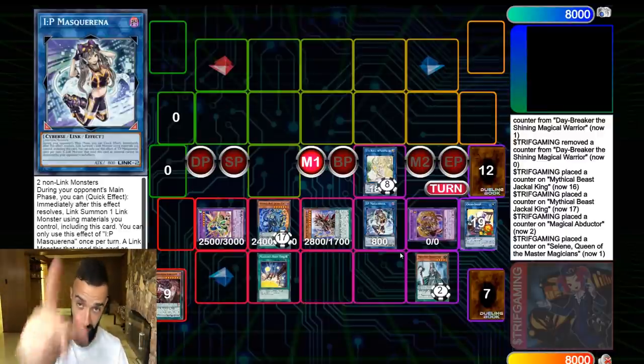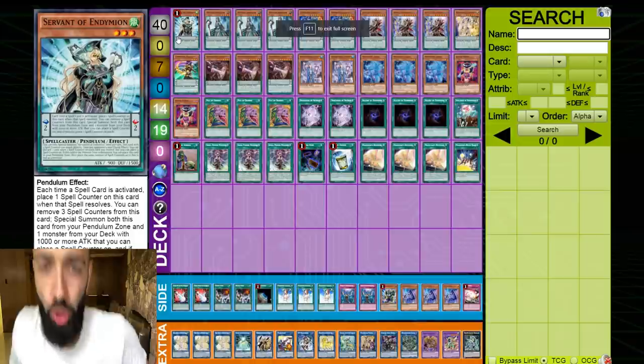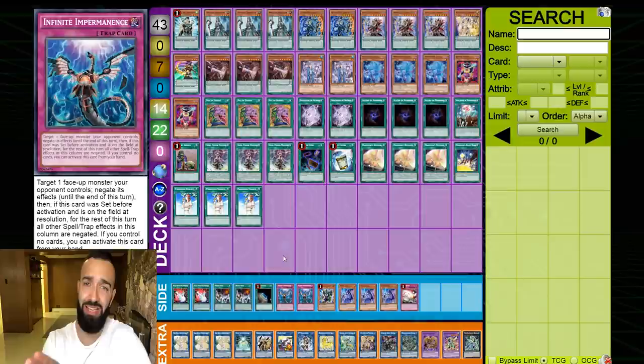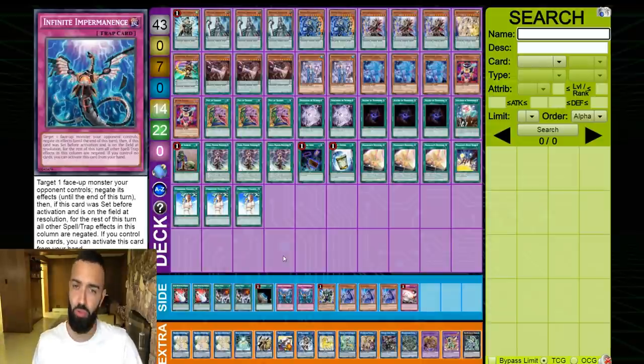Now I'm going to show you guys the deck profile. If you liked that combo — using Daybreaker to free up your scale to get the high scale — don't forget to smash the subscribe button. This is the updated best pure pendulum deck profile with the new meta intact. I tried playing Chalice main deck for a long time — maybe 50 duels with Chalice in the main deck. After lots of duels I concluded that Numeron is honestly not that good; it's a very overrated deck.